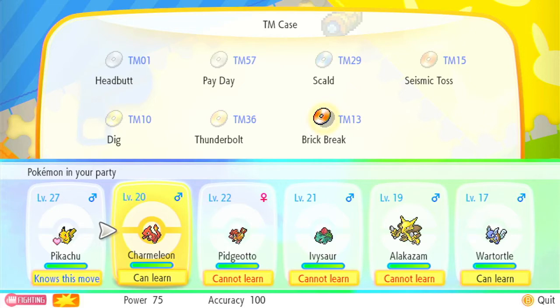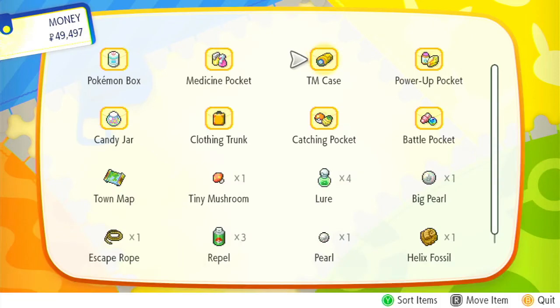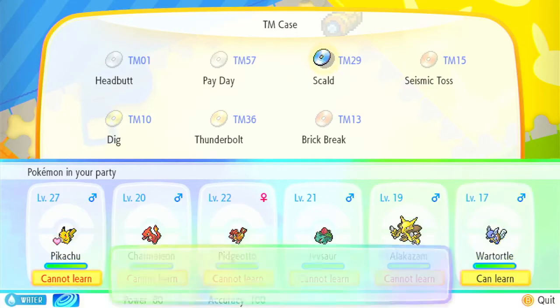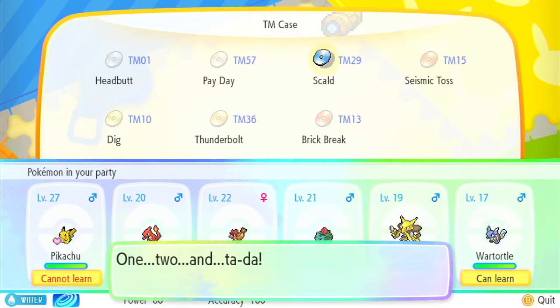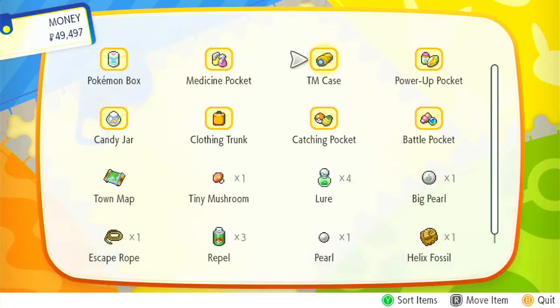Should I teach it to Charmeleon? Fighting is only super effective against normal and dark — I don't really remember the rest. I'll look at that later. No one else can learn Thunderbolt. I'm actually going to go ahead and teach Pikachu Skull Bash. Let's get rid of Tail Whip — who the heck needs Tail Whip? I don't even think it does anything useful. At least Growl lowers the physical attack. Actually, I think Tail Whip lowers the physical defense.